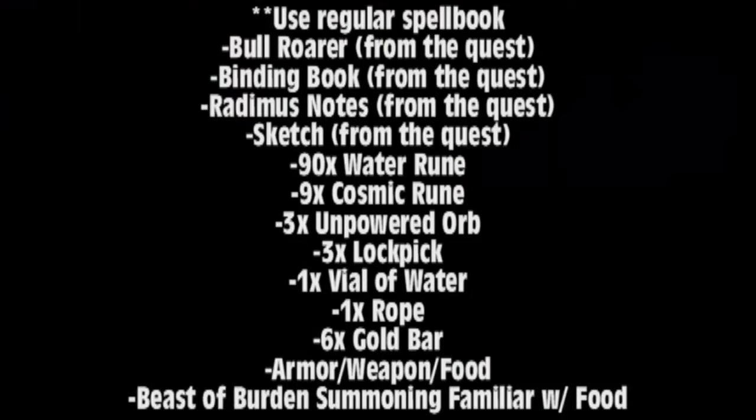Teleport out and get the second item list. Make sure you're on the regular spellbook. The first four items were from this quest so you should already have them. You also need 90 water runes, nine cosmic runes, three unpowered orbs, three lockpicks, one fire water, one rope, six gold bars, armor, weapon, and fill the rest of your inventory with food. I also recommend bringing a summoning familiar that can hold items and fill that with food as well.